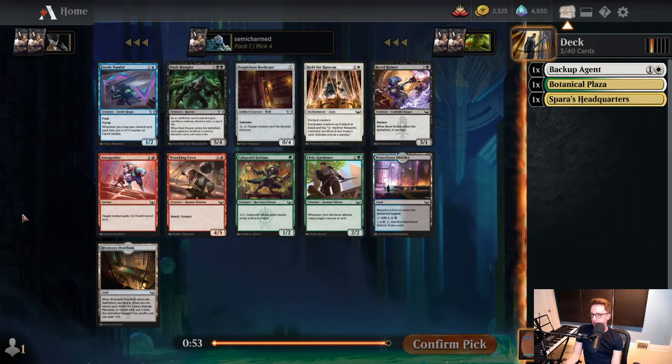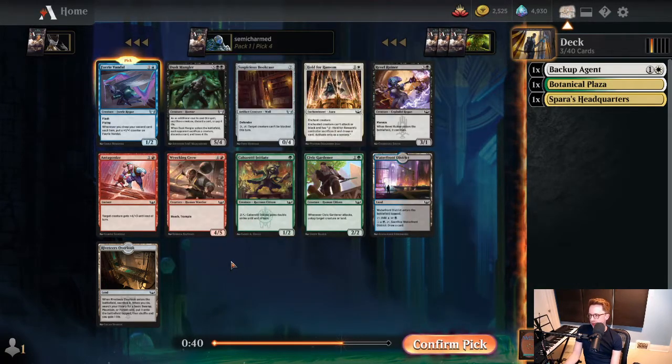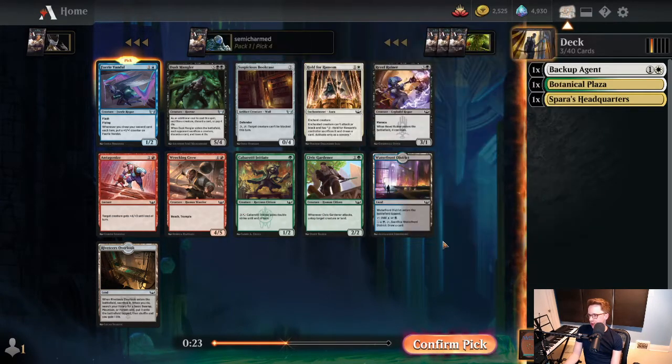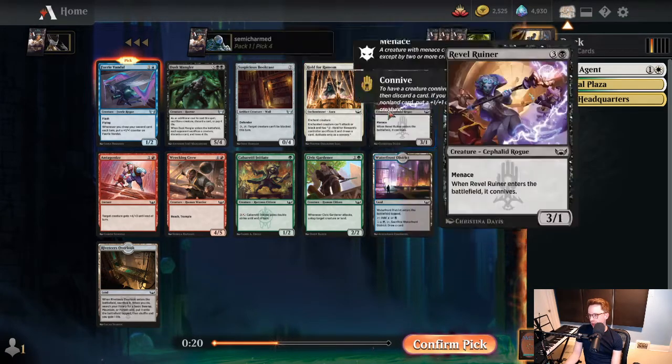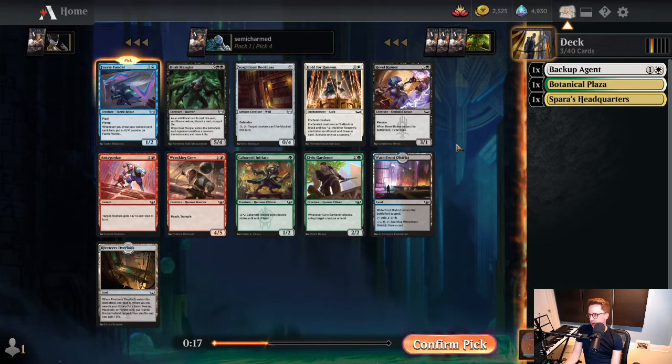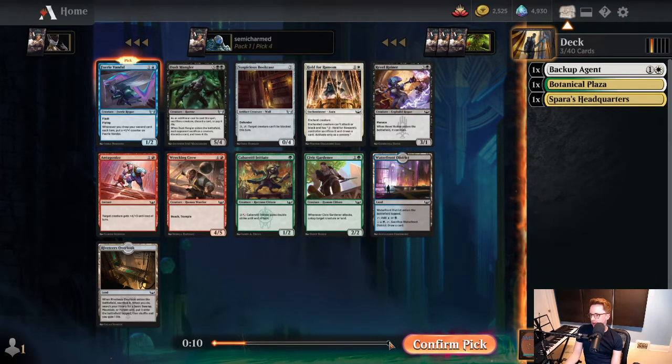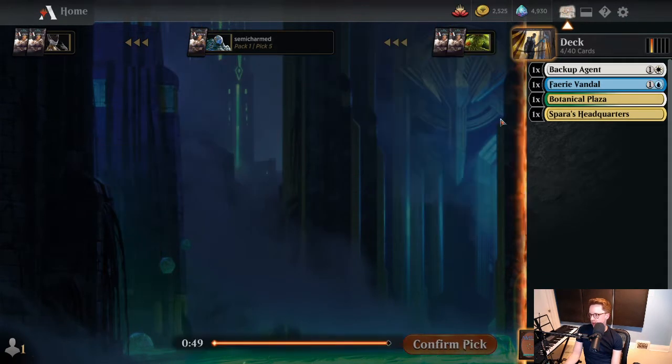Faerie Vandal - we saw in our 17 Lands look at the format that this card has been doing quite well. Blue-White is a great color combination, we have fixing for it, and it's a two-drop. These are all great reasons to take it. It's also on the right side of the white shard - the Brokers shard - and if we get pushed out of white, we can move into Blue-Black. Hold for Ransom is decent too. This pack's not very good, but we'll take the Faerie Vandal and be pretty happy.